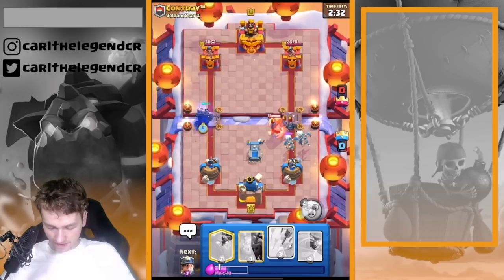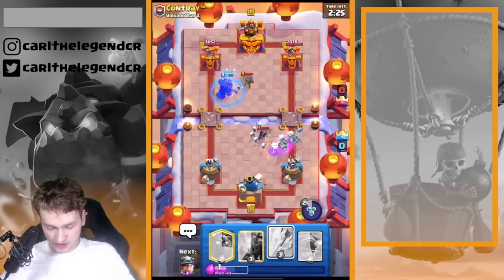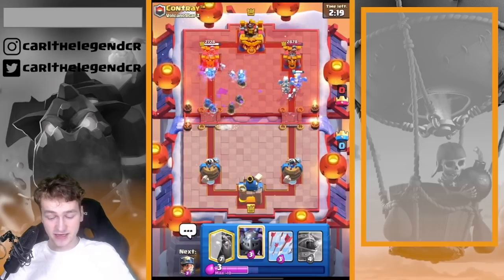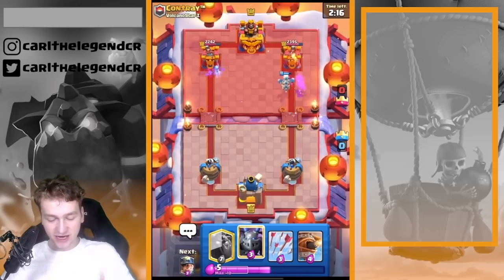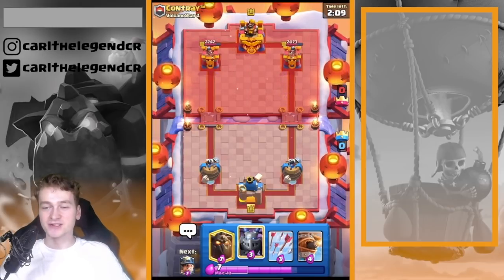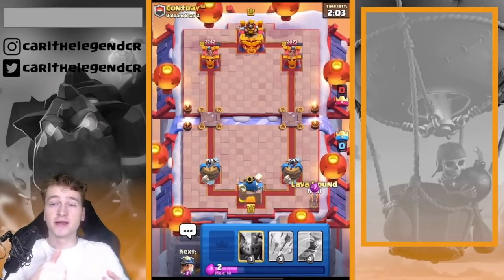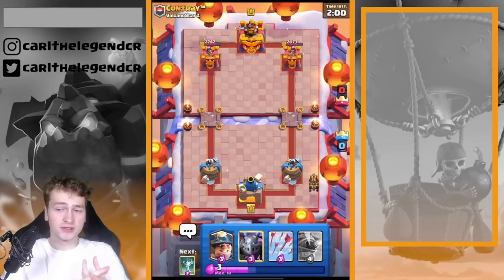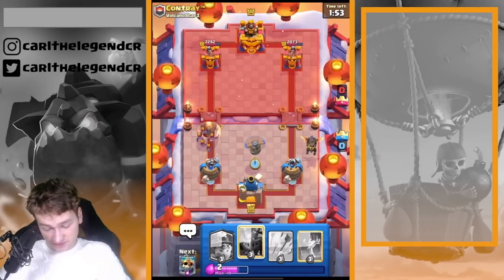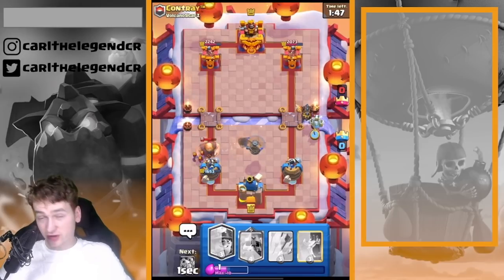Just going in naked with the lava pups. Now you guys can see perfectly what I am meaning. It's just time to actually ultimate that, and it's looking like we're able to get so much damage even if he's playing the lock. We already got nearly a thousand damage at the left lane and also nearly a thousand damage at the right lane. The start is so so good. We played just a Skelly King at the bridge, he played musketeer and a lock onto us, and we played the Skelly King ultimate onto him.